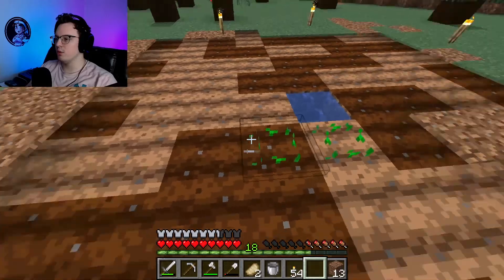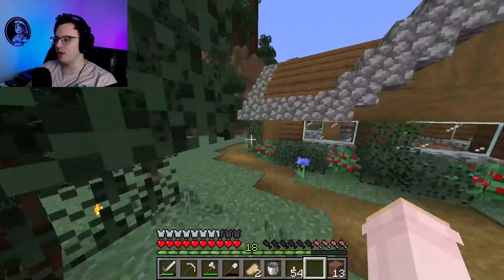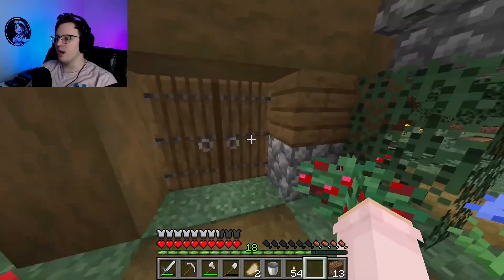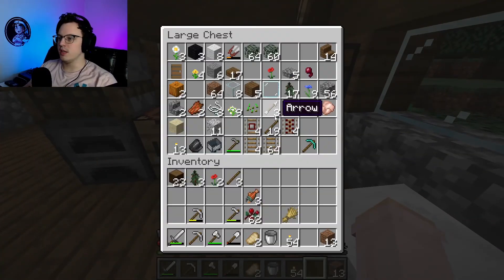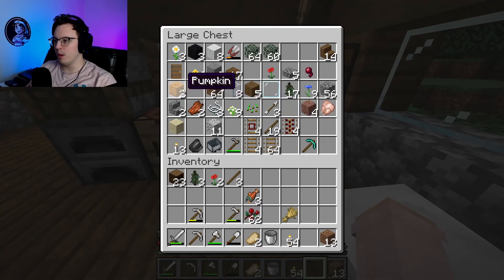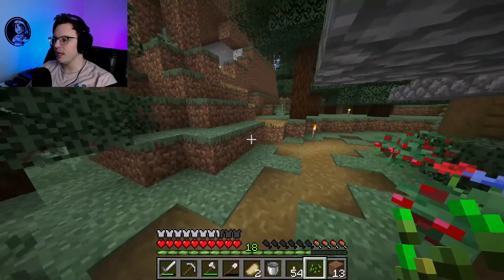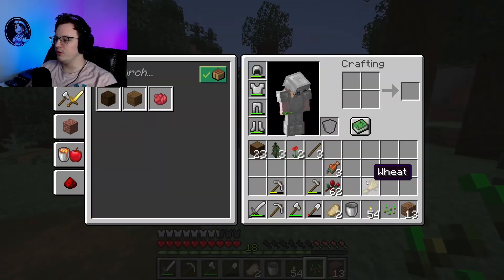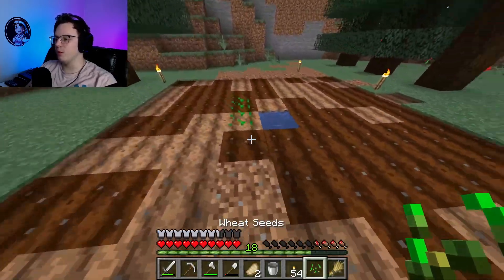Let's start planting our stuff. We're going to put our wheat down. We don't really have anything else to put down right now, but once we get carrots, potatoes, and beetroot, we'll put all that there — watermelons, pumpkins, stuff like that. We will use the wheat and the seeds to get things growing.